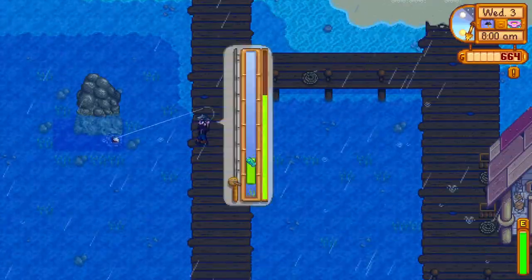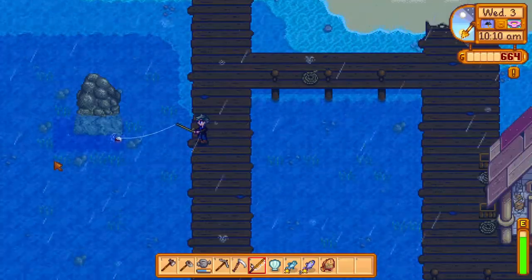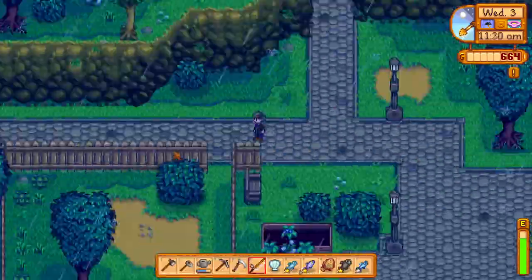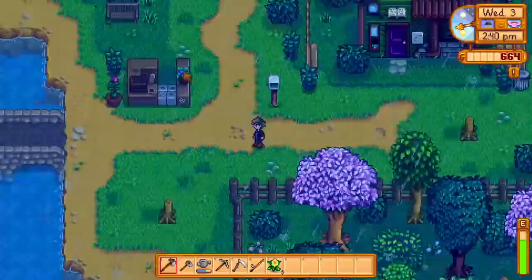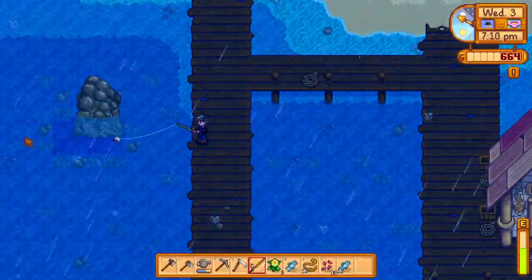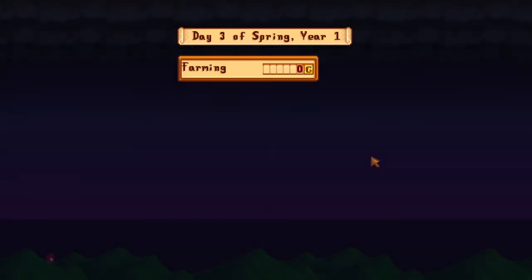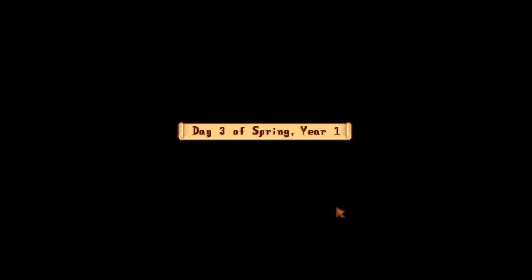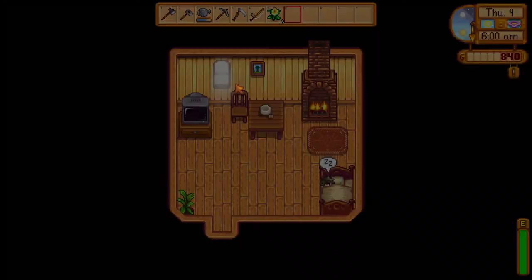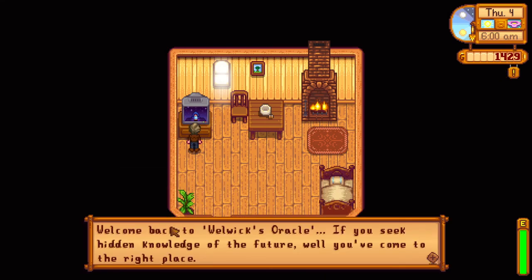Anyways, day two — it's raining. There were more shells. I don't need to water the crops because it's raining, so go straight back to fishing. Literally the only thing in this game you need to do to get money is go fishing. I'm already at level two fishing — that makes the green bar a little bigger and now I have the recipe for bait. I'm not going to use bait, it's not really needed at this point. It's only if you're trying to catch tons of fish.